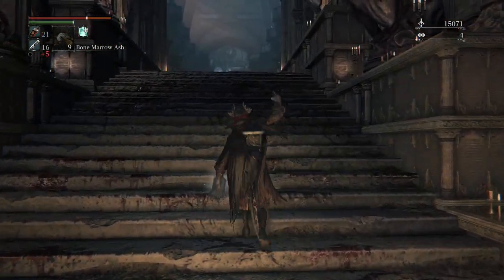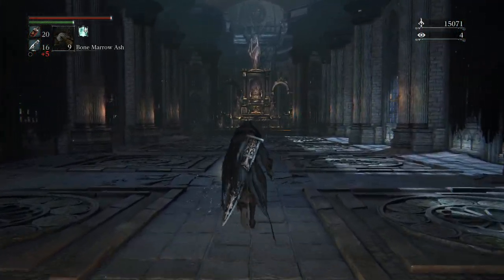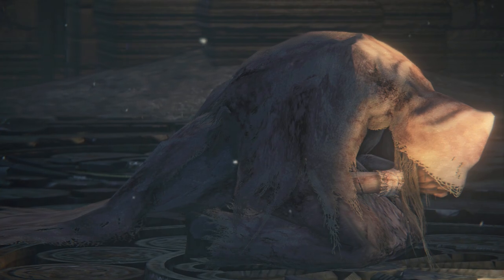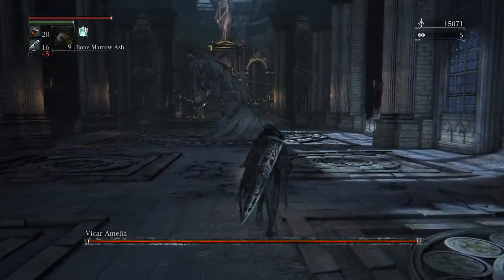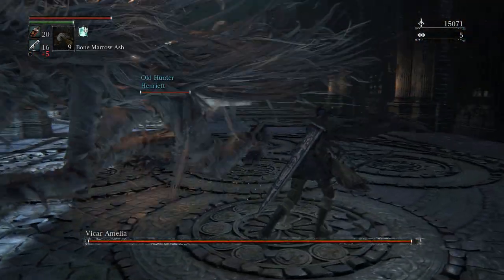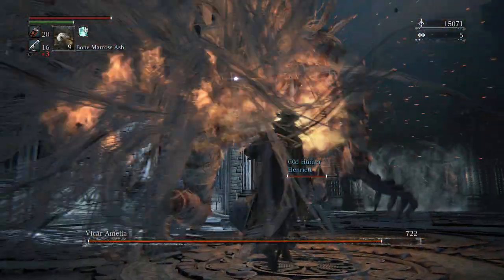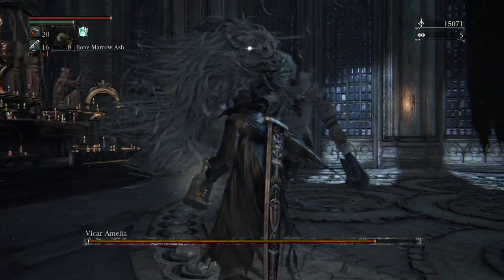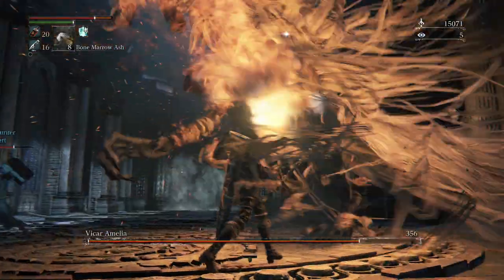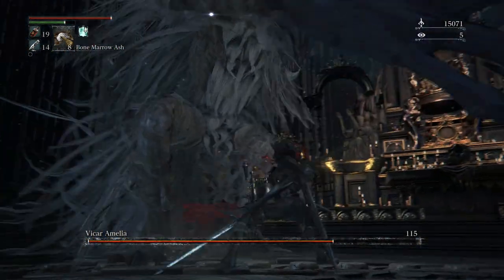We should also probably put some blood bullets in. Let's go ahead and see Vicar Amelia. Let the fight begin! It is Amelia — I don't know why I thought it was Amalia. We want the Vicar here to aggro on our friend who came with us, so we're just going to give her a minute. Once we can get behind her, let the toasting begin. If you get interrupted or anything like that and want to maintain the extra damage, you will need to reload the Bone Marrow Ash.